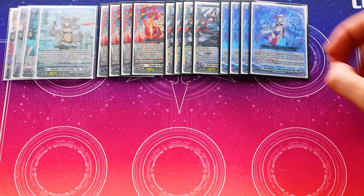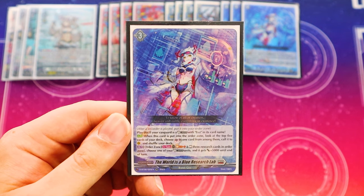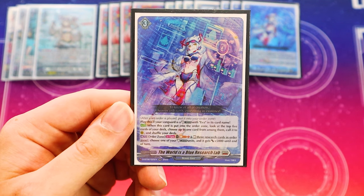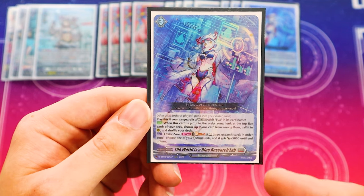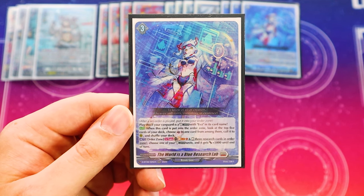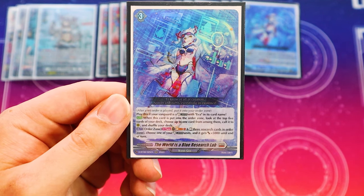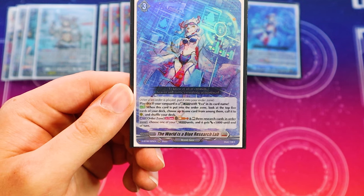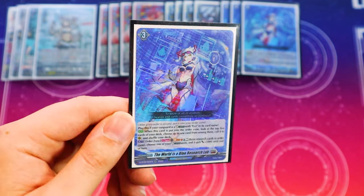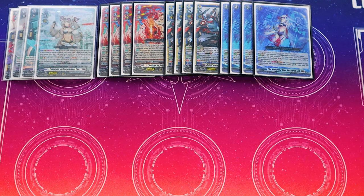Lastly for grade 3s, we got four copies of Blue Research Lab. Blue Research Lab lets you look at the top five cards of your deck, call a card, and put the rest back and shuffle. This allows you to trigger it off your Upski Died so that they're called by card effects, and it also helps you deck-thin and build a board. It also has an act ability — you can soul blast one and rest three research cards to give one of your glitter units an additional 5k, just to make them a little bit bigger.